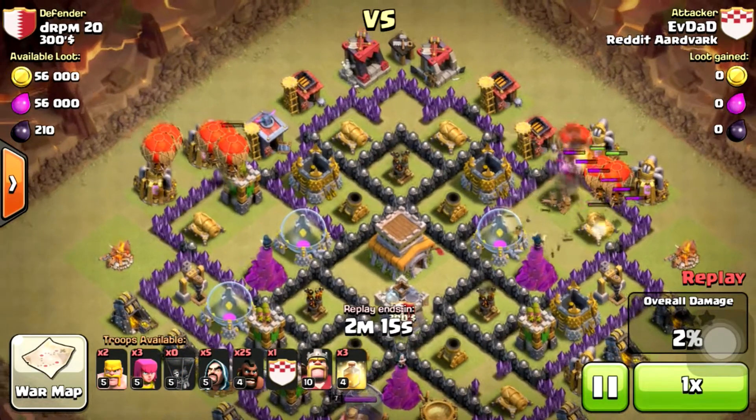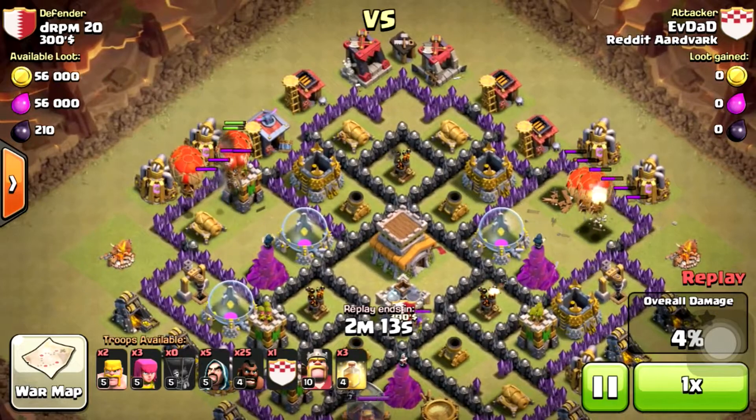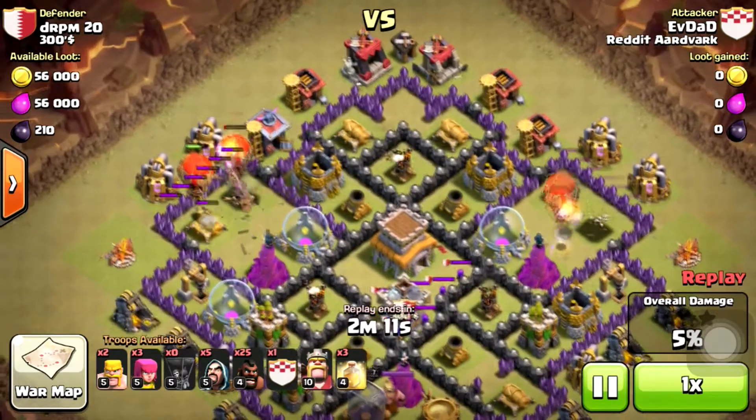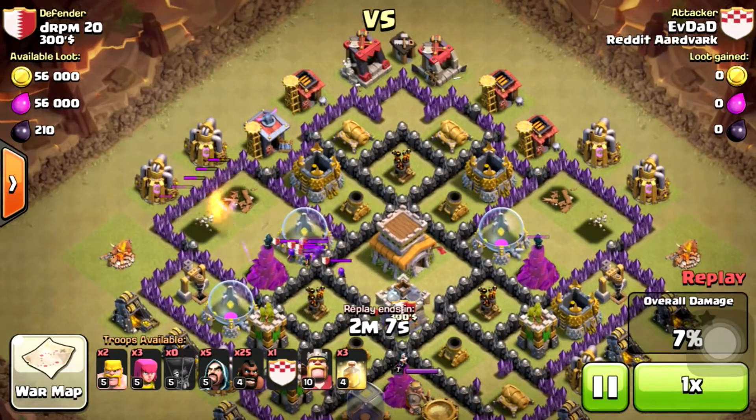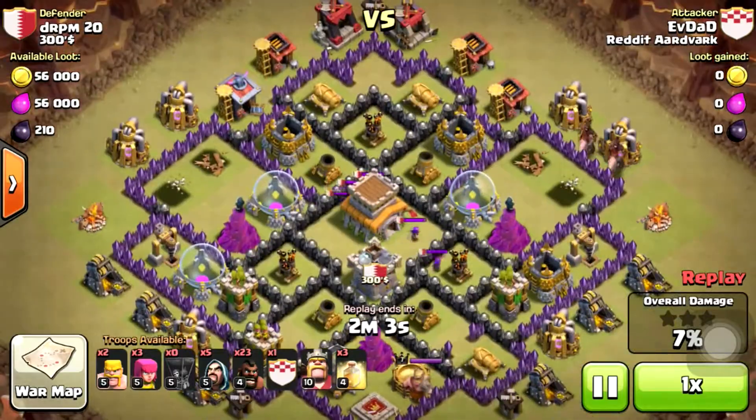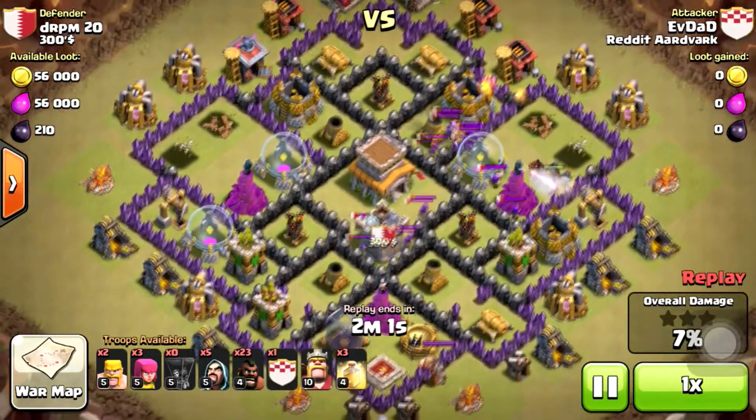I dropped 5 loons — 3 for the archer tower and 2 for the cannon. I unsuccessfully got their clan castle, so I ended up having to drop 2 hogs to finish off the rest of the CC kill. There go my 2 hogs.